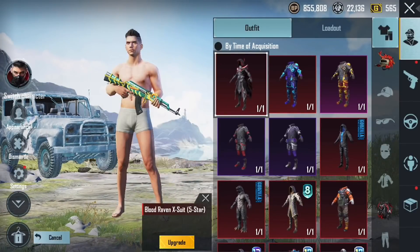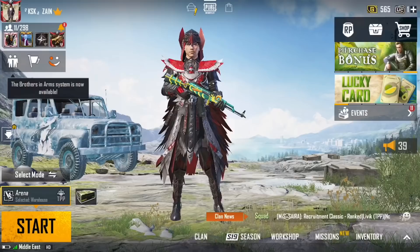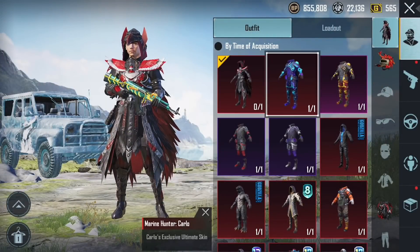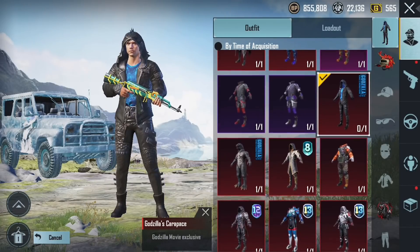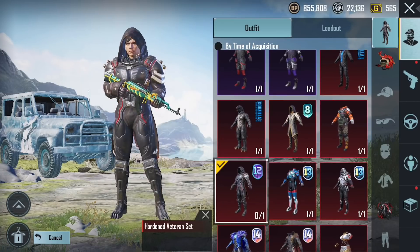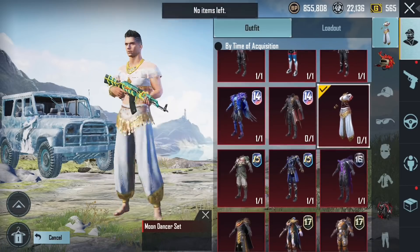First of all, we have the X Raven Suit. This is level 5 - the final form. This is Karlo Mythic.